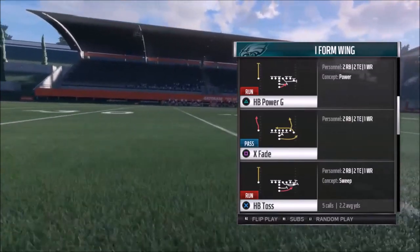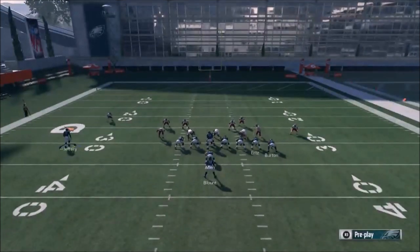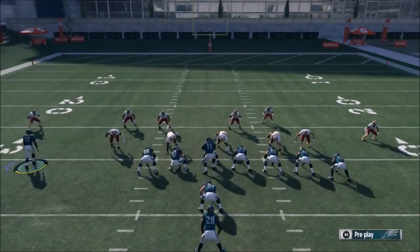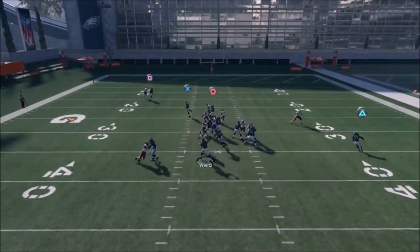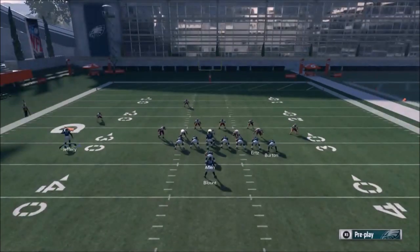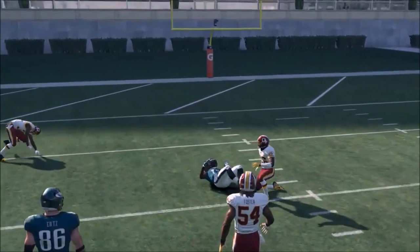Here we go — last play: X Fade. Go ahead and pick that. If it's a Cover 3, what Ertz is doing is pretty good. This looks like an all-out blitz though, so I want to put Ertz on a slant. You really have the option to motion in Jeffrey if you want. I don't find the fade is really going to do much, so I'm going to put him on a streak. That's basically the look — your check down is Blunt. This play is really all about the tight ends. They are sending the house so I've got to float it up against the man coverage.